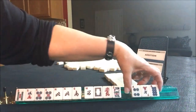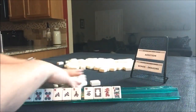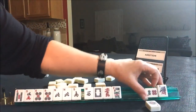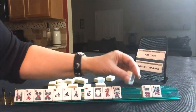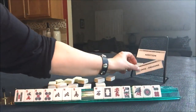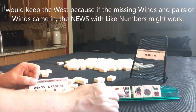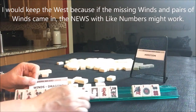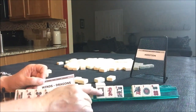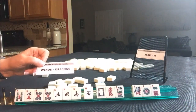Seven discards. Winds and dragons, north and south with fives. I would hold all these, of course, just in case a different wind hand comes in. Maybe we can use these for joker bait, and then those would be the discards. Winds and dragons.